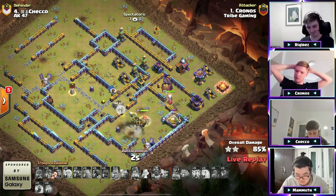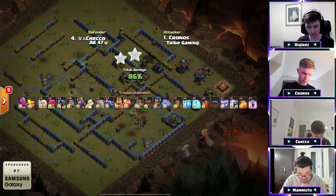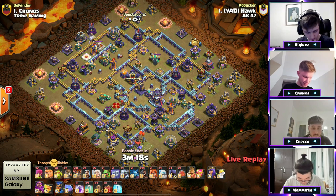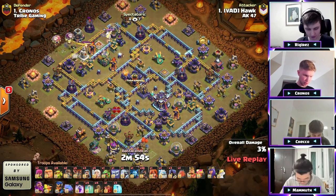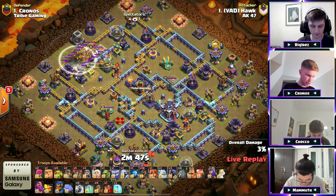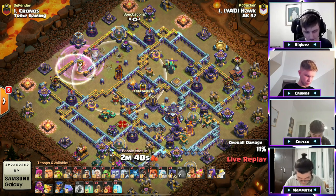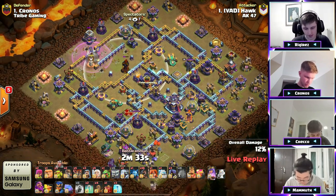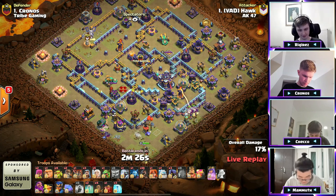He's gonna have to pop the Queen ability, pop the RC ability — it's a time fail there for Chronos. But what a great effort — 86% two-star. Wow! Mammoth wants to bring Healers and Hogs — he's got a Valk, quad Quakes, and four Invisibility Spells. He's got no Poison, but he's got an Electro Titan which is probably going to take out the CC. He lands that blimp early — there's the invis, there's the Rage, a Blizzard looking to remove the Eagle. It won't get the Multi behind, but with the Earthquakes it might. He does take out the King — a nice bonus — with the Queen to the bottom.